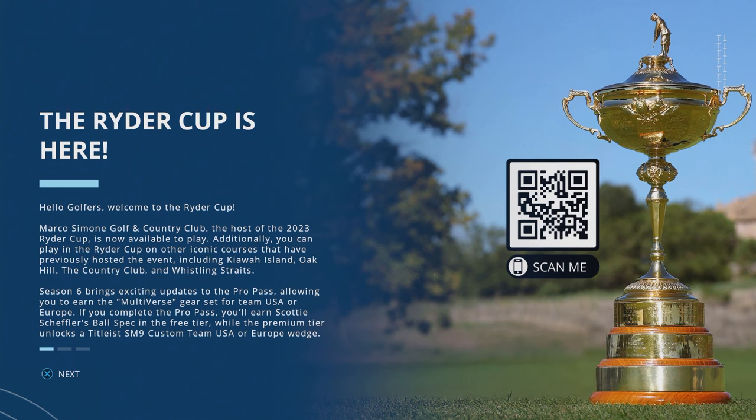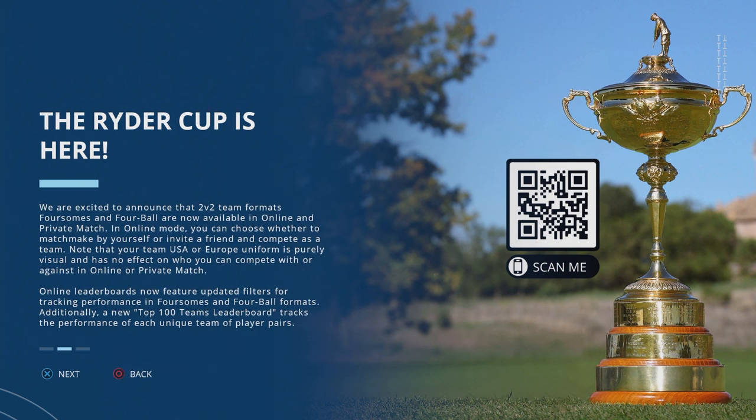If you complete the Pro Pass you will earn Scottie Scheffler's ball spec in the free tier, while the premium tier unlocks a Titleist SM9 custom Team USA or Europe wedge. We are excited to announce that 2v2 team formats — foursomes and four ball — are now available in online and in private match.